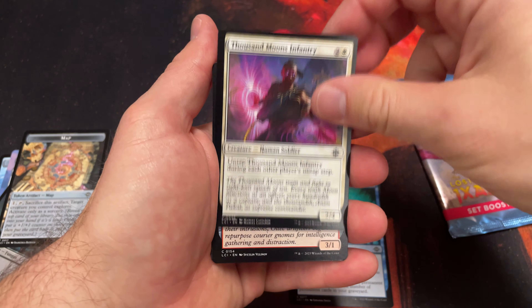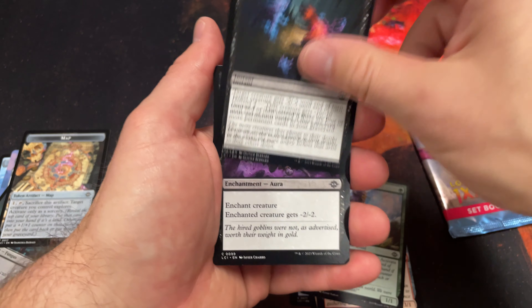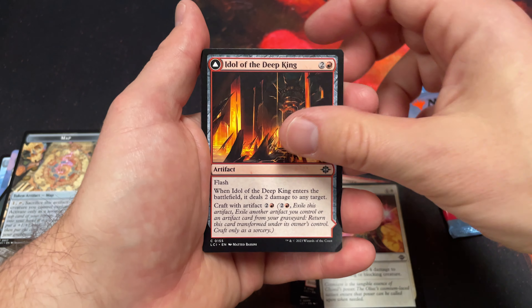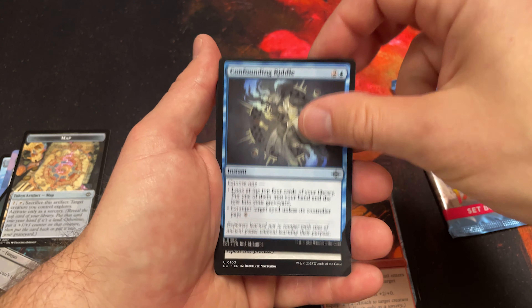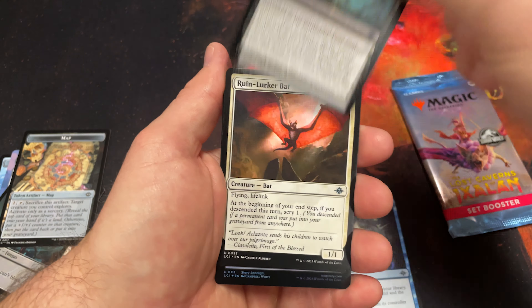I'm checking to see if we have any of those Jurassic Park cards but I don't think we're going to get lucky with these draft packs. I think they are only in set and collector boosters — maybe one is guaranteed in the collector boosters. Oh, that's cool — the core. Oh, legendary! Okay, that's kind of interesting.